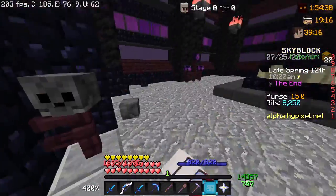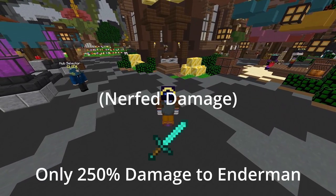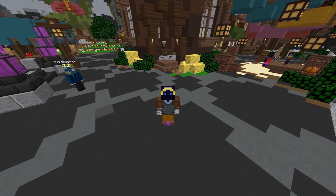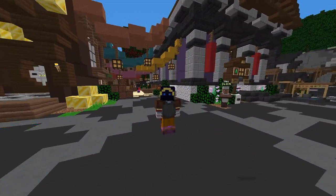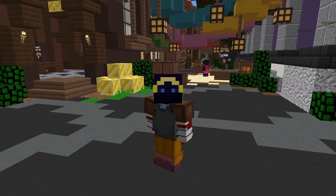That's pretty much it for the update. It's not too huge — they nerfed the atom split for the void gloom boss fight so it's now only 250%, and they nerfed the void gloom boss itself too, which makes it more balanced. Other than that, the End is probably the biggest part of the update, along with the auction house and bazaar changes. I hope you guys enjoyed the video and let's hope they do better stuff in future updates. See ya.